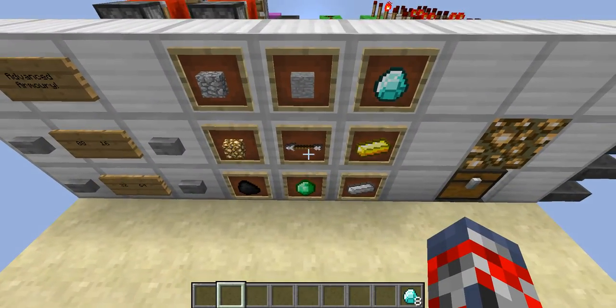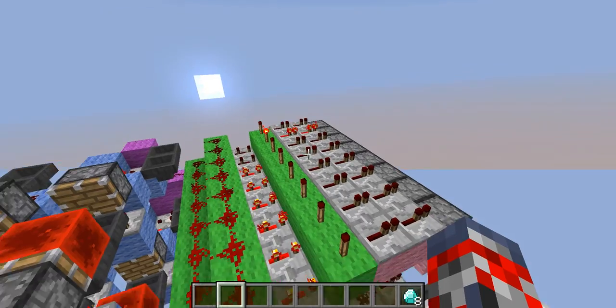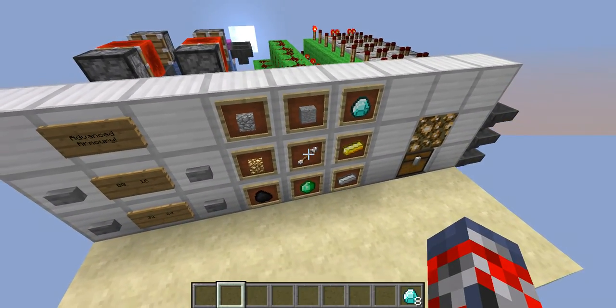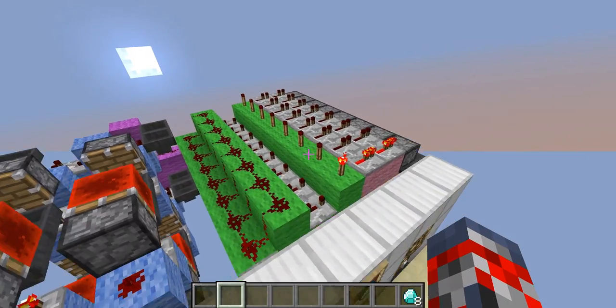Right over here guys, you have a little item frame that pretty much selects which object you want, and that also changes the tick over there.